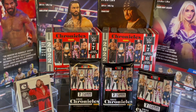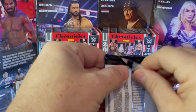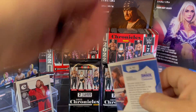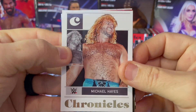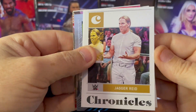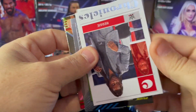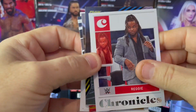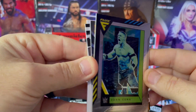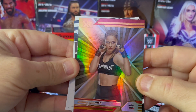Pack one looks good. Let's keep up the positive momentum and get to pack number two. Grip and rip, baby! Quite a few legends cards. We got Michael P.S. Hayes, The Free Bird. Jaeger Reed — an NXT guy. Reggie. John Cena flux card, beautiful.